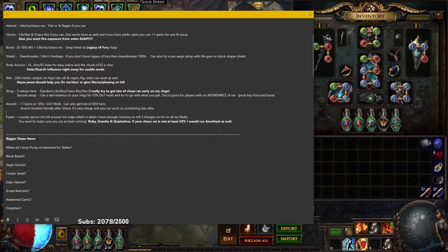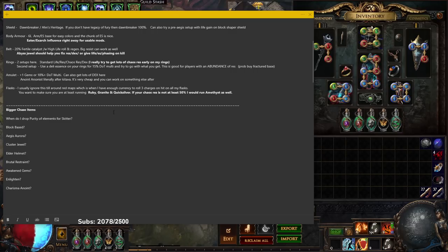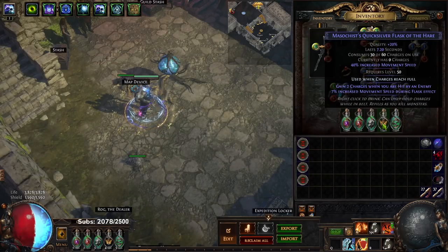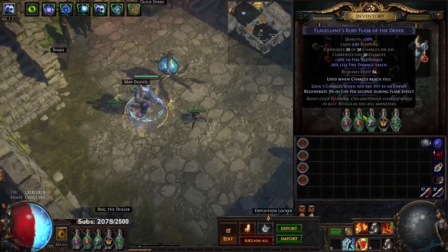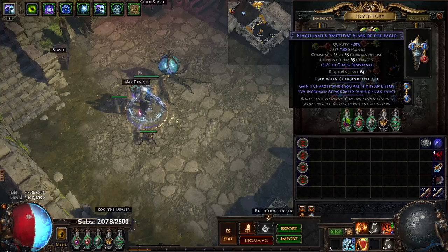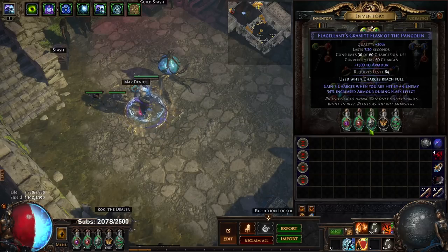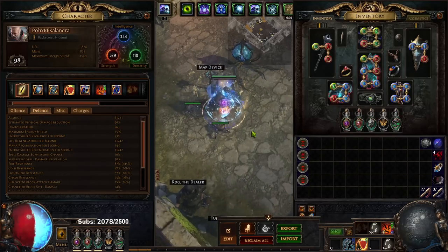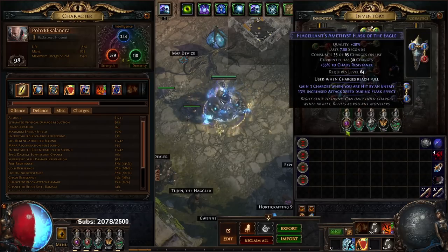For flasks, the number one thing to understand is don't copy exactly what I do — don't try to get movement speed on your Quicksilver, armor on your Granite, or regen on your Ruby specifically. What matters is that you have 'gain charges when hit' and 'use charges when flask reaches full' so your flasks are automated. Not having your Granite flask active is way worse than not having a good suffix. Also, with my flasks up and Molten Shell, I go from 38k armor to 61k — flasks make a massive difference.